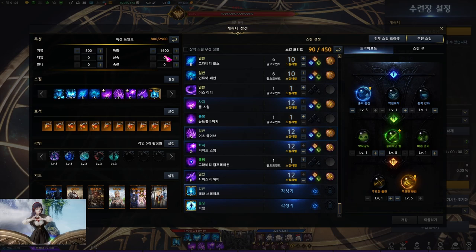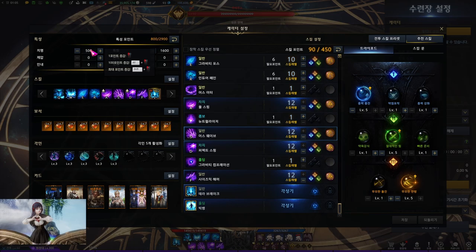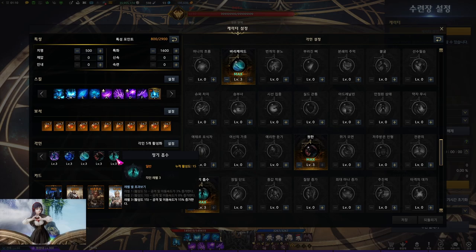One thing for sure is that the higher your specialization is, the better your damage is, since spec not only increases the amount of gauge restoration but also increases damage of all the purpose skills and gravity mode as well. So you want to main specialization and sub crit for the gravity training build. For the engravings: gravity training, master brawler, barricade, grudge, and spirit absorption.